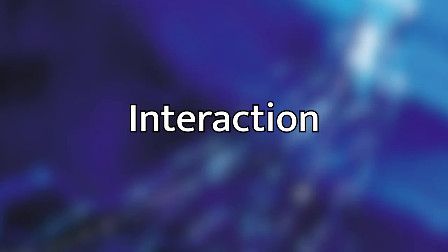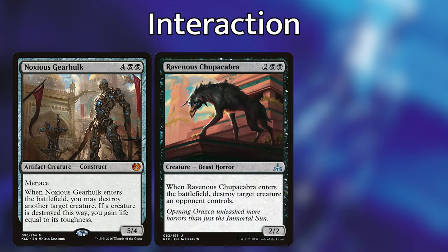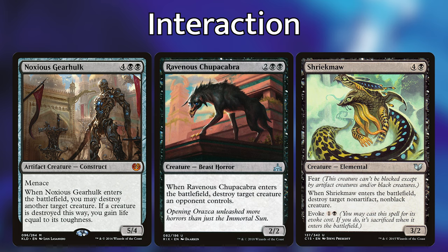The next category is interaction. This deck is loaded with flexible interaction and can deal with basically any card type outside of Planeswalkers. For straight-up destruction: Acidic Slime, when it enters, destroys target artifact, enchantment, or land. For creatures, we're playing Noxious Gearhulk — when it enters, we destroy another target creature and gain life equal to its toughness. Ravenous Chupacabra just destroys any creature. Shriek Maw, like Mulldrifter, has an evoke ability — we can cast it for its mana cost to keep it or evoke it to destroy something. And Massacre Girl, when she enters, gives each other creature minus one, minus one, and whenever a creature dies that turn, each creature gets minus one, minus one again — so it's a board wipe, especially with our commander out.